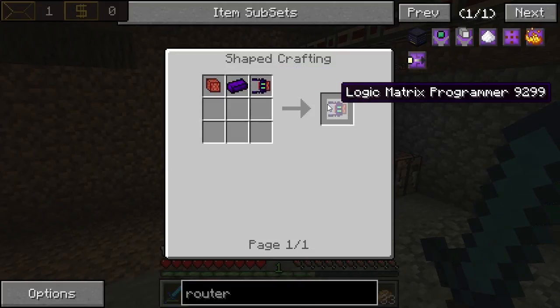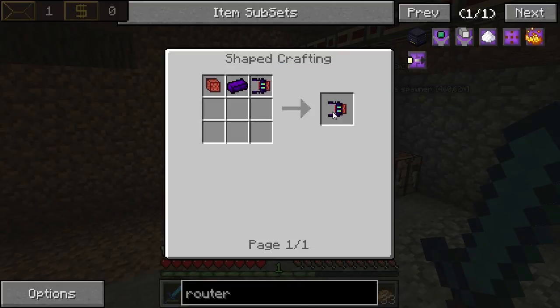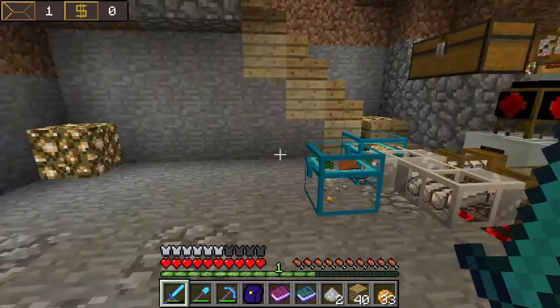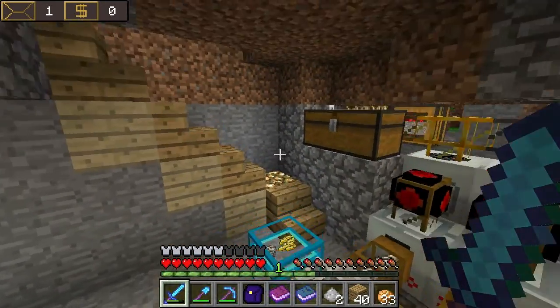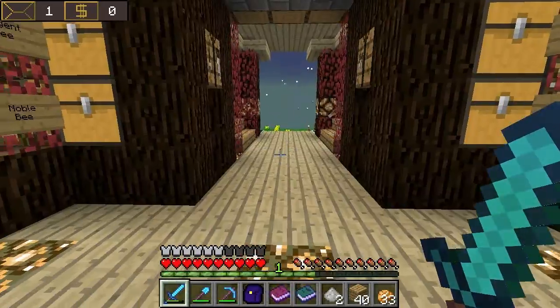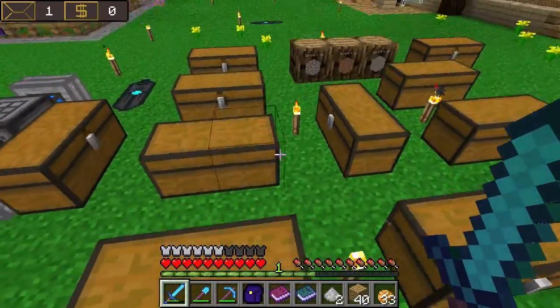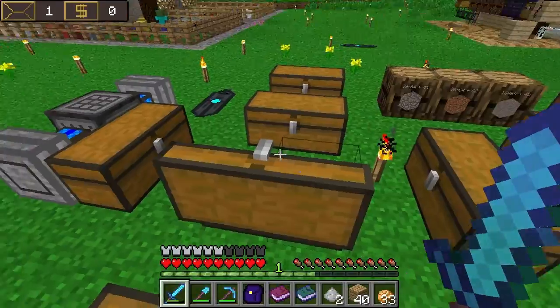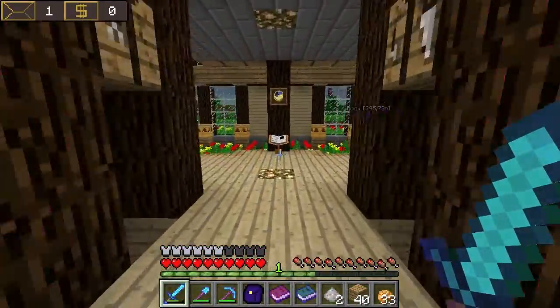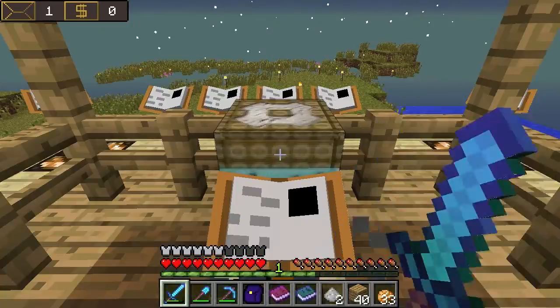You need a logic matrix programmer to make another one and I already found one — oh, I didn't bring it. Of course I didn't bring it. One second, I will go back to my home. Oh, this book — I already had one here. I already found one in a dungeon before, so we can use that to make a new one. We'll need some items though.